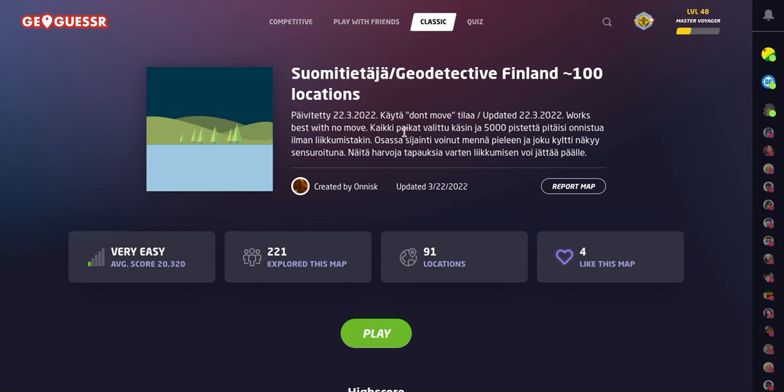Welcome back to All Over the Map. Thanks for tuning in. On this episode, we are going to be playing Geo Detective Finland — 100 locations on the games of Finland. A little late uploading this, but I saw Geo Wizard doing a Geo Detective game and wanted to go back to doing the Geo Detective game of Finland. We're going to do this in a no-move format, 91 locations.